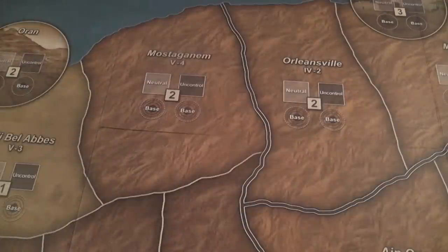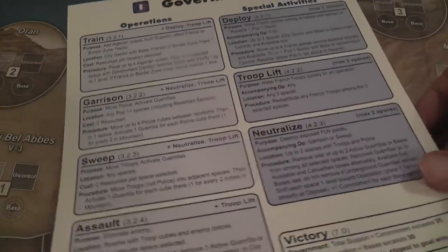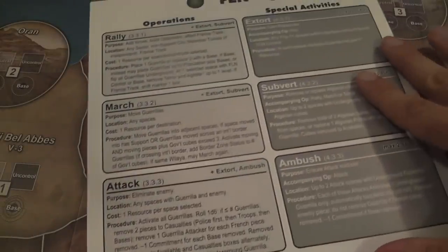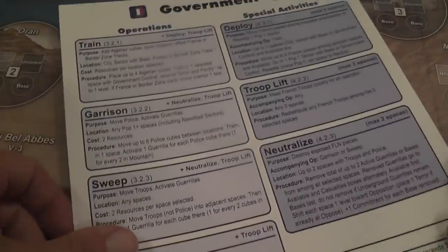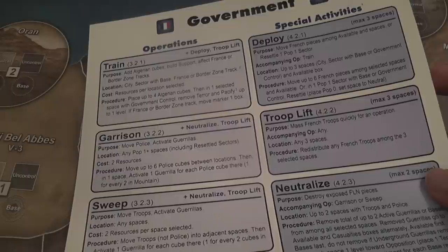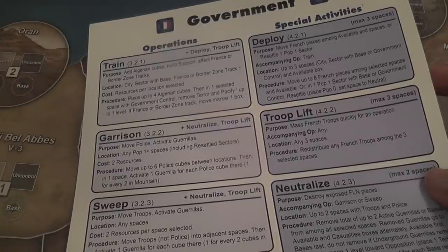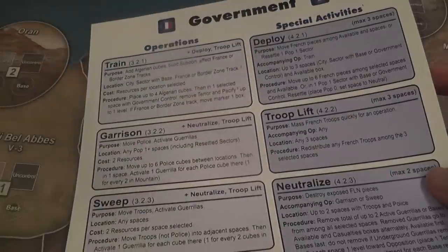The players, using the initiative track, will execute operations and/or special activities. The two sides have different ranges of possible operations. You have player aids — very well done player aids, like in previous COIN games — telling you what the two sides can do. There is no way of getting a sense of how the game works but to go through these actions in a laundry list style. It will feel a little abstract and disconnected, but they come together beautifully during gameplay.